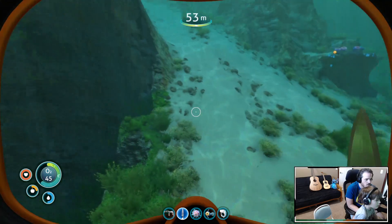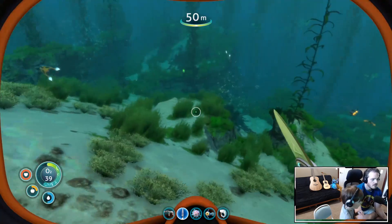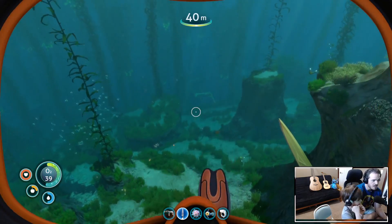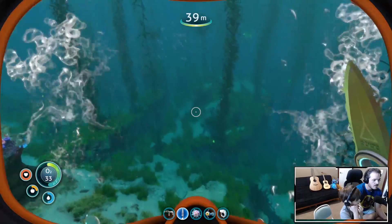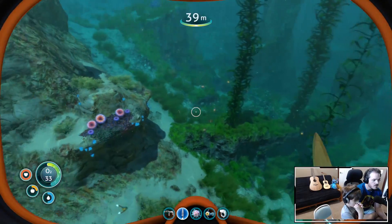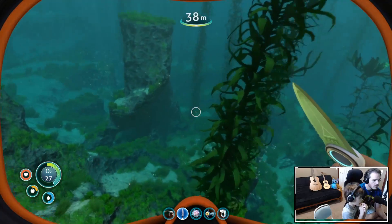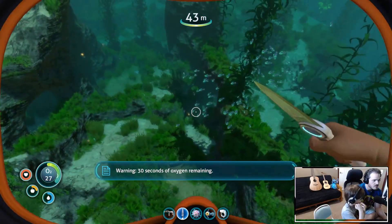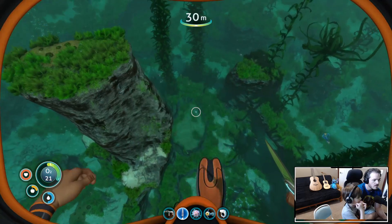You want to look on the ocean floor, right? The best way to do it — let me show you, we're about to run out of air — is to be up higher and look around. If you get too close to the ground it's going to be really really hard to see, and monsters might come. I was worried about monsters. Look, what's that over there? That salt maybe?